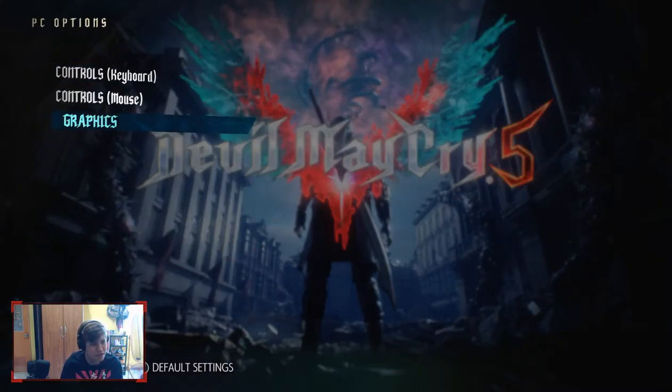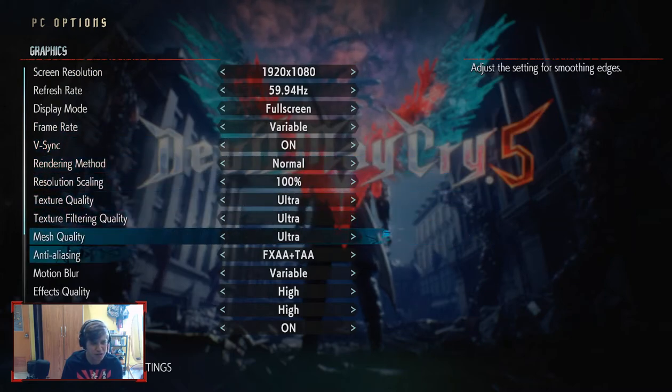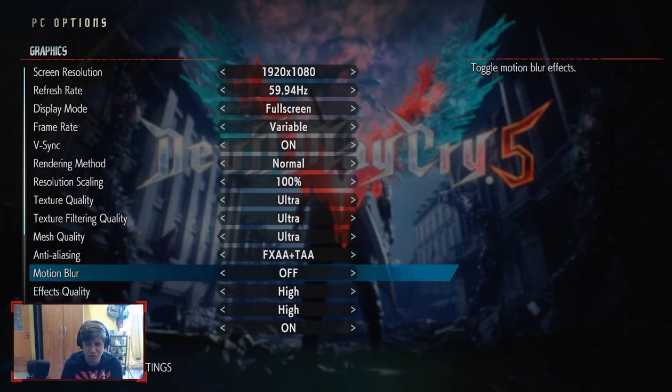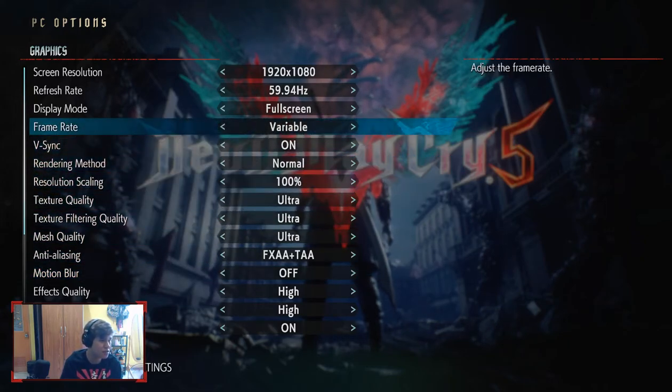In terms of PC options and graphics, the only thing I changed here is motion blur. This was set to ultra earlier if I remember right — I'm going to turn it off. For most games, based on experience, turning off motion blur can fix problems. In Shadow of Mordor, turning off motion blur fixed a rainbow glitch where everything turned rainbow or you were missing parts of the body — I had a video where all I had was a head. The refresh rate here is set to variable, and that's about it.